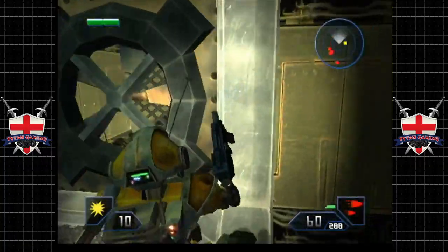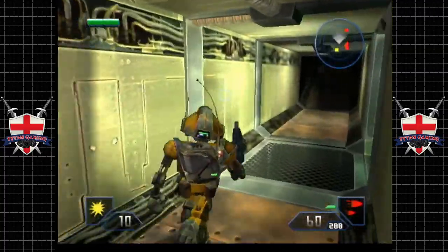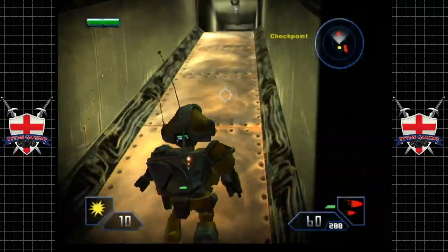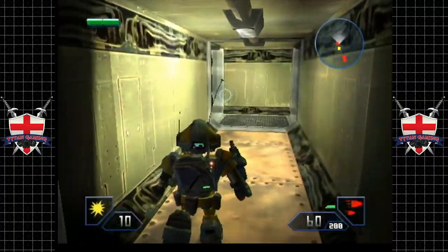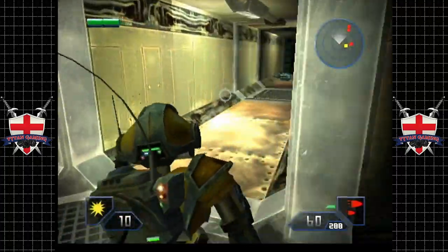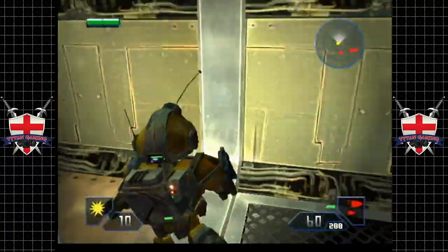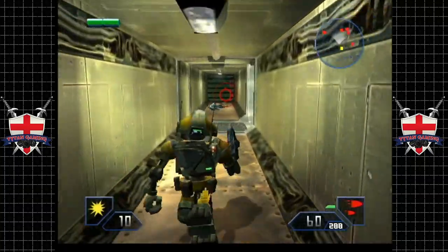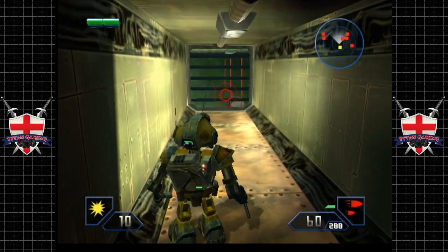We want to be a little bit smart about this, scurrying around in these vents. We can go through there, but we're going to be a little bit smarter than that - we're going to keep going. We can see there's another Ripper. The Ripper is a pretty juicy weapon - when it's useful, it's useful.